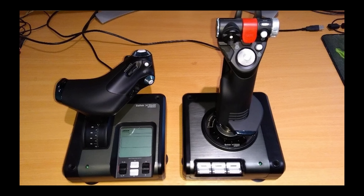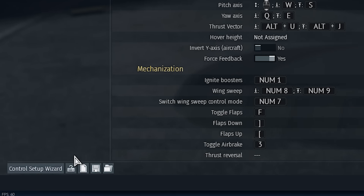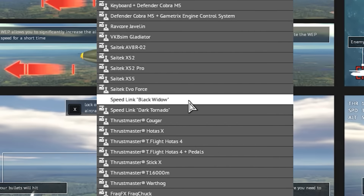If you've just got yourself a brand new joystick or HOTAS, if you go to controls and then the setup wizard, there's a bunch of presets already made to get you started.